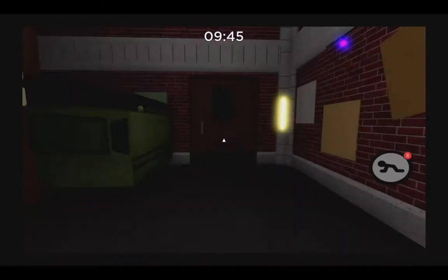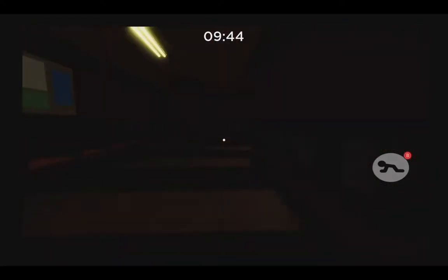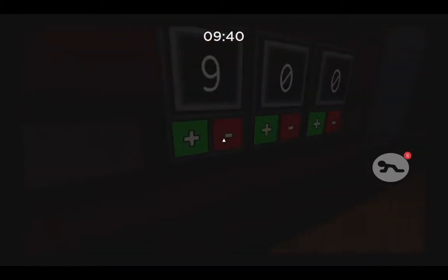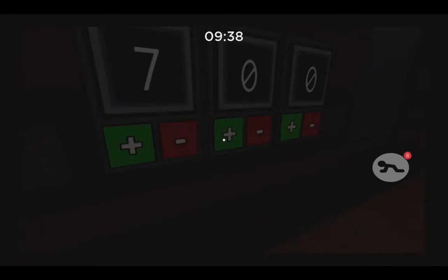What you need to do is walk into this room and type a code. The code is 722.